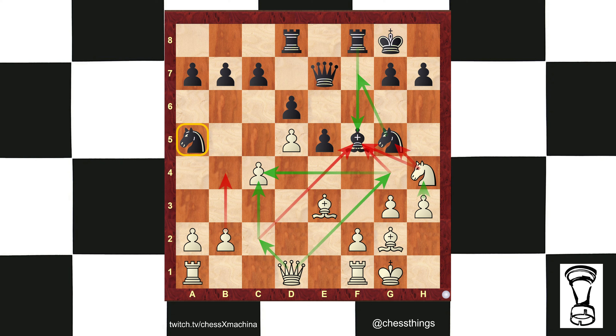Where's that knight going next? C4. So can white find a way to sustain C4 with a gain of time and then play pawn to b4? The answer is yes. How do we do this? Forcing moves.